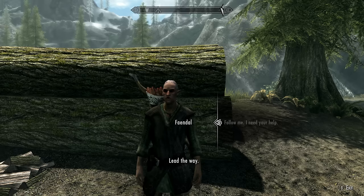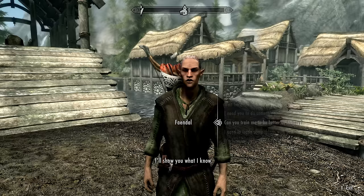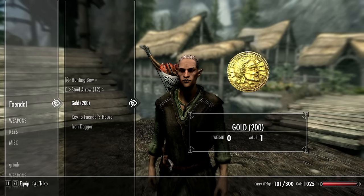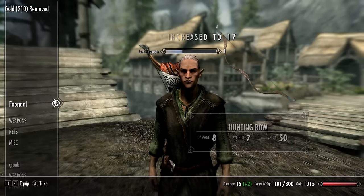Once Faendal is your follower, start step one: ask him to train your archery skill. After you've paid him, you will level up your archery skill. Step two: tell Faendal you'd like to trade equipment, go into his inventory, and simply take back the money you just paid him. Then ask him to train you again and take the money back again.